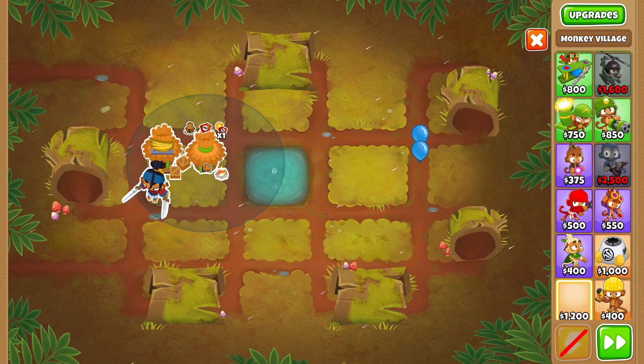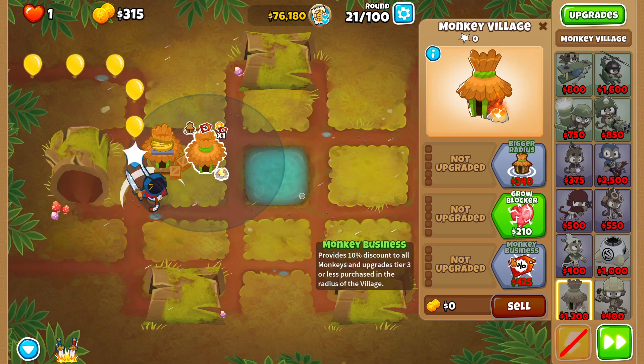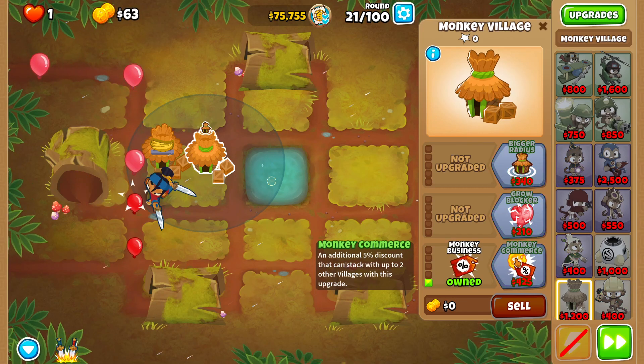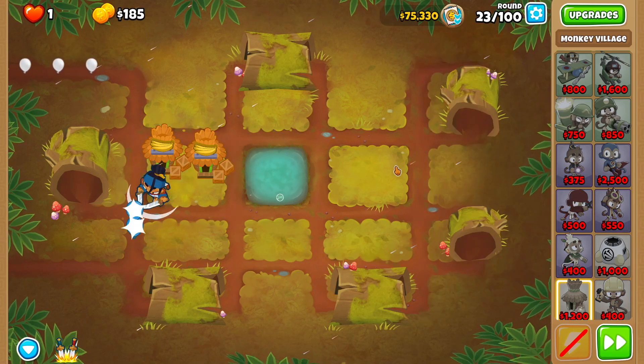Round 20, let's buy ourselves another Monkey Village. I know we don't have a solid defense yet and these early rounds will take a long time because of the track length, but we want to save as much money as we can since we only have $80,000 to work with. Round 23 — double discount village complete.